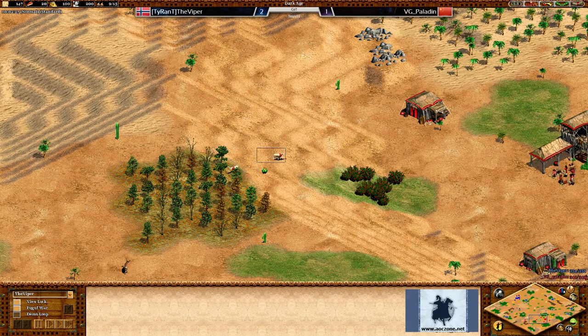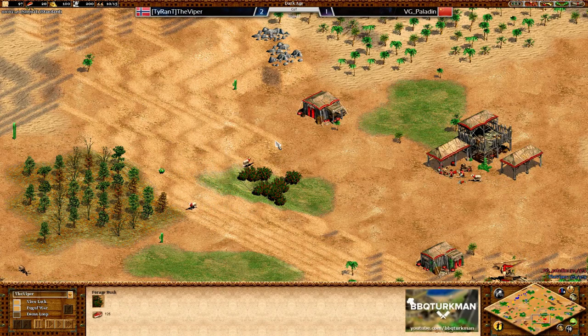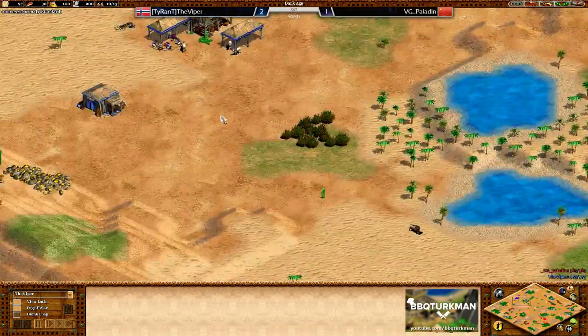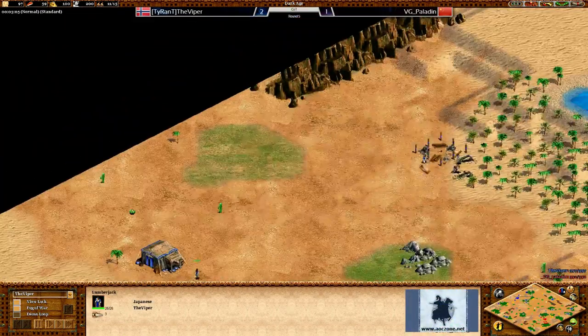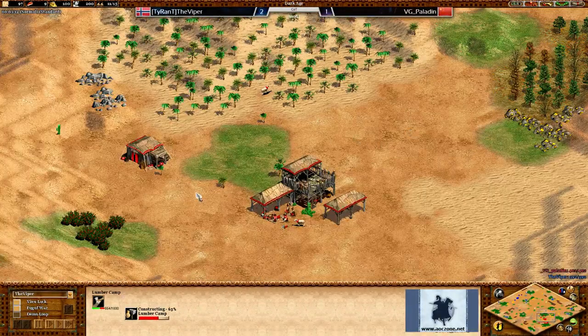I've seen games where two players have drushed - there was a map with a dried up river in the middle with deer, and players would do a drush with Japanese but upgrade to Man-at-Arms and take down the barracks really quickly. If you've got enough Man-at-Arms you could take down their houses or walls pretty quickly. It depends on how they've walled and how close to the TC their walls are.